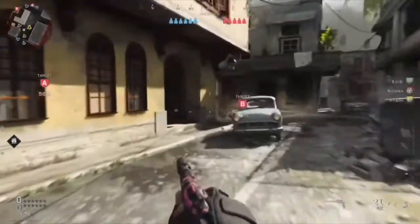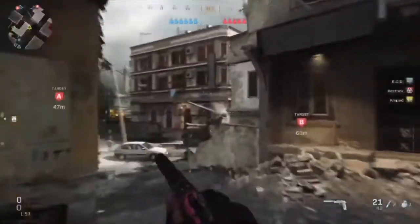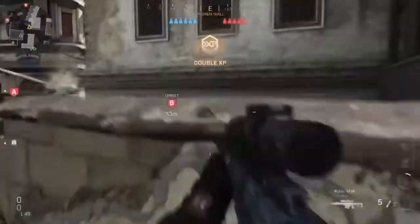Search and destroy. Enemy site located — retrieve the bomb, destroy the targets. We have the bomb, attack the weapon cache. There's a sniper in their spawn building.